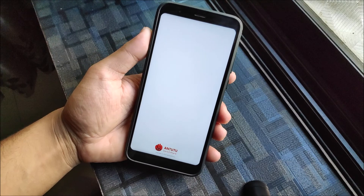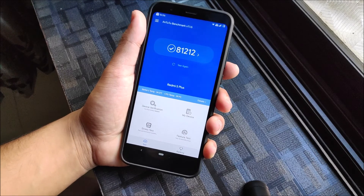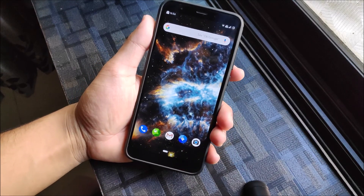We also got AnTuTu benchmark scores, which are really awesome and better than MIUI — 810,212 for the Snapdragon 625. You can compare it with others, but I always care more about real-life performance than benchmark scores.